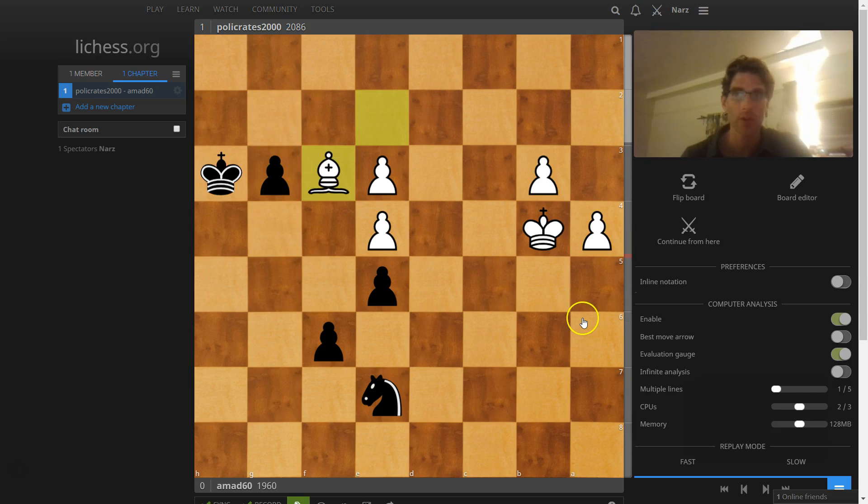The most obvious move, of course — and maybe I would play that; I'm sure I would play it if I had only a few seconds on my clock in a blitz game — but the winning move is actually knight here. All you really have to see is that white only has one, two, three squares that protect against this pawn queening. And if we get the knight here, we can cover these two squares.